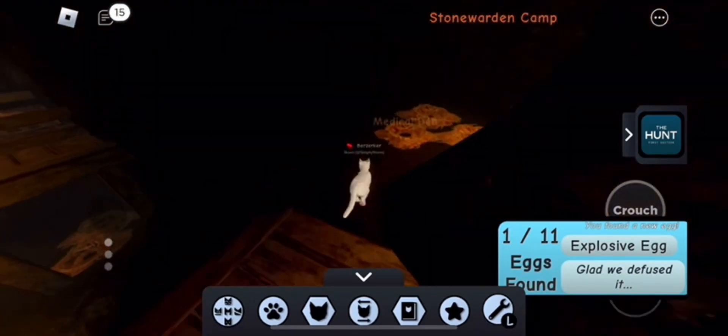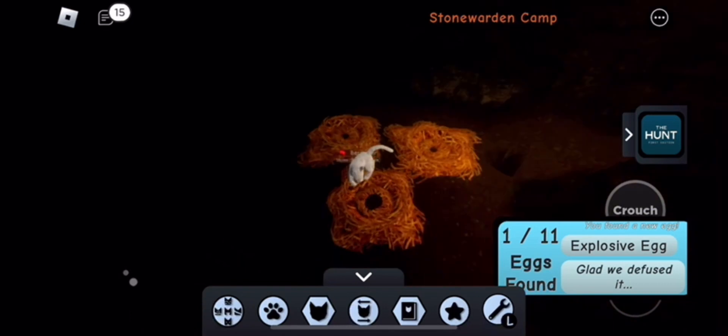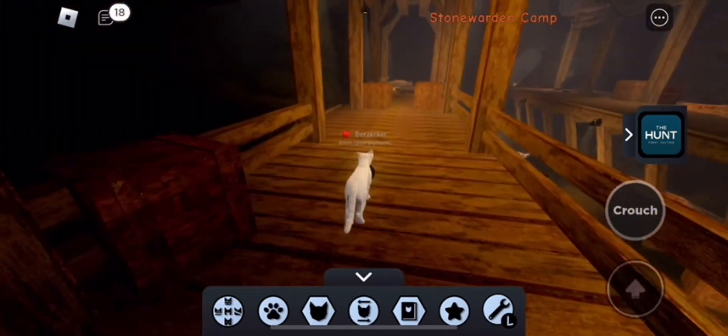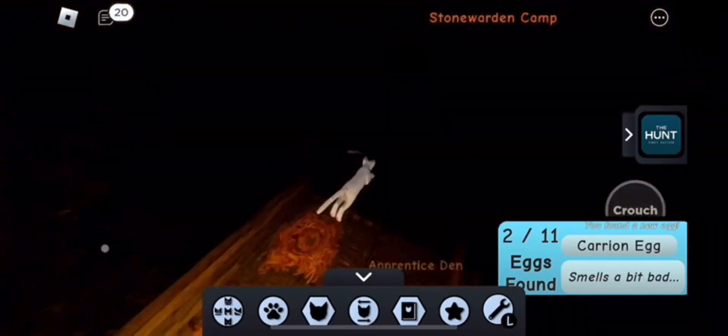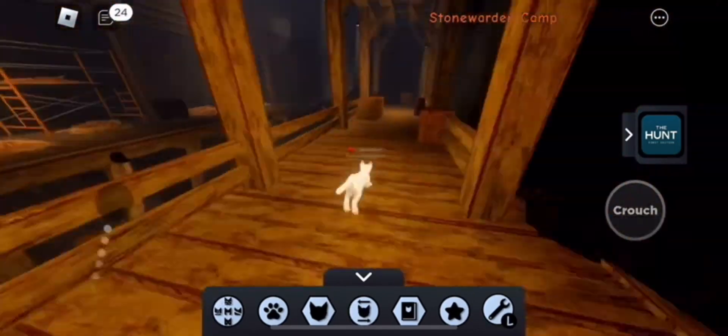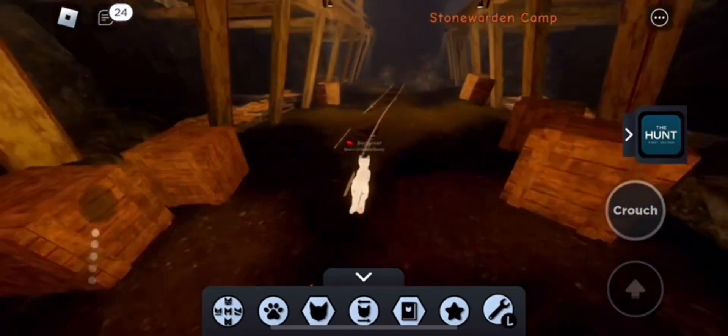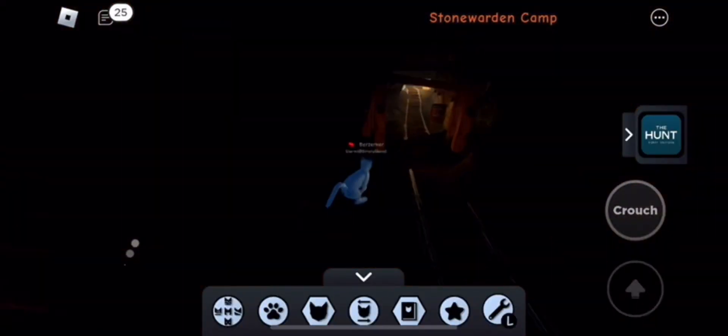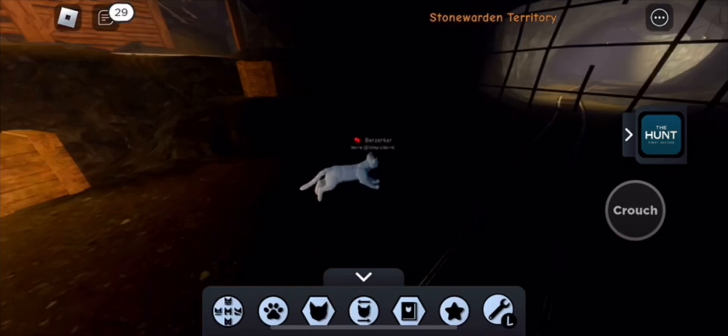I don't know why, but I ended up finding a second egg and it didn't work, so I got a third one and it ended up working. I went over here and found one, but it wasn't working. So I got confused — that's two eggs, like the badge says. So then I left and went outside, and once I went outside over here, I found an egg by the river that actually worked.